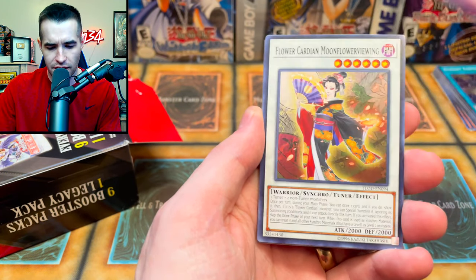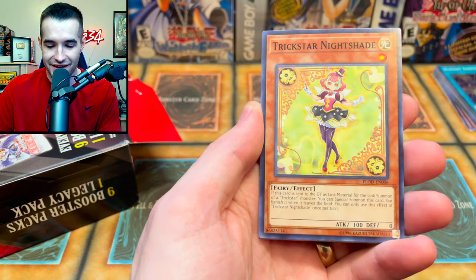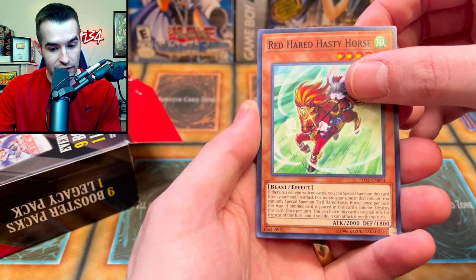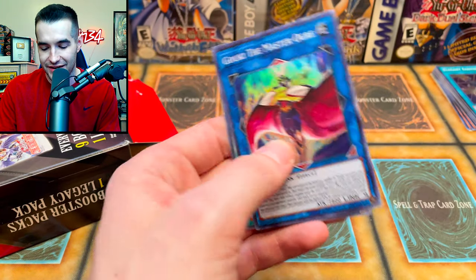Altergeist Emulatelf. Flower Cardian, Mandrake, Three Trolling Trolls — classic card. Trickstar Nightshade, Red-Haired Hasty Horde, Goki the Master Ogre. And Wacky the Dragon's a cool card — I might pull that out. Still two packs in here somehow by some miracle.